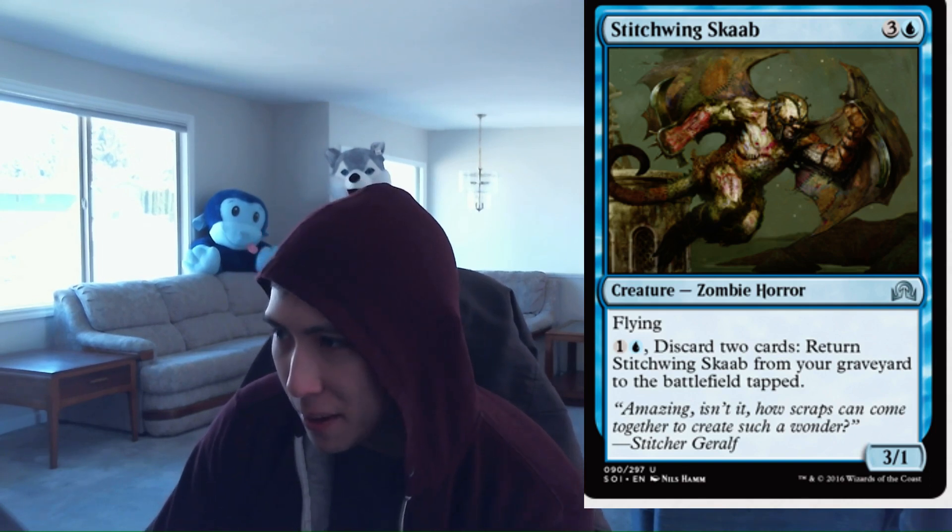Next card — Stitchwing Skaab: a good beater and an okay blocker since it has 3 power, doing a lot of trading. Being able to buy it back from your graveyard is cool — discarding maybe two cards that weren't doing anything, or Madness cards, or cards that want to be in the graveyard anyway is kind of nice. It's a role player. It probably gains or loses 5 rating points depending on the deck you have. Stitchwing Skaab: 2.5.